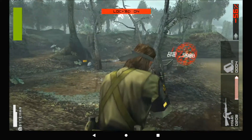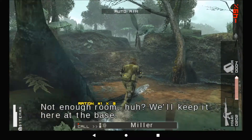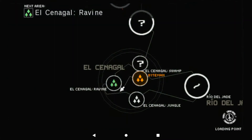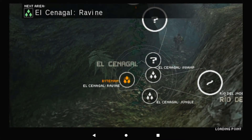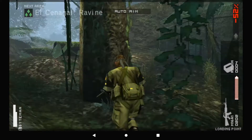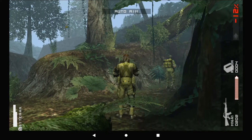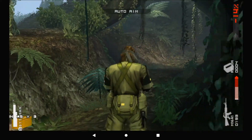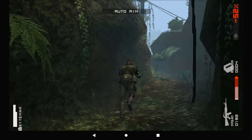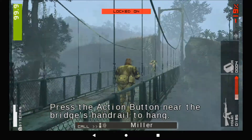Wait. Not enough room, huh? We'll keep it here at the base. Amanda went across that rope ridge — hurry! You might be able to get past using the action button near the bridge and head rail to hang.